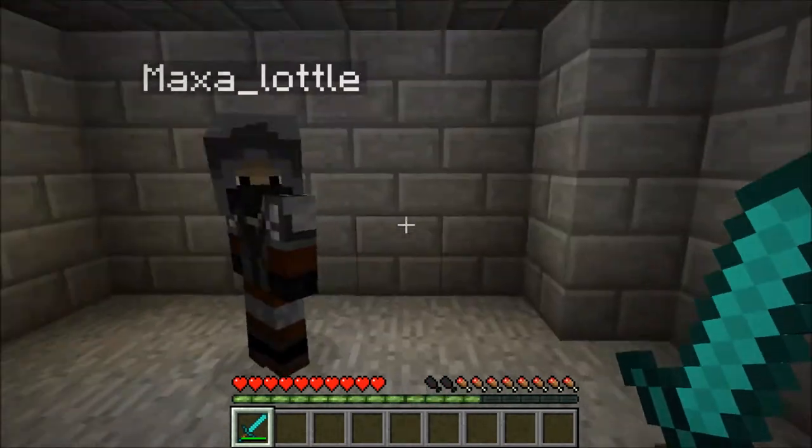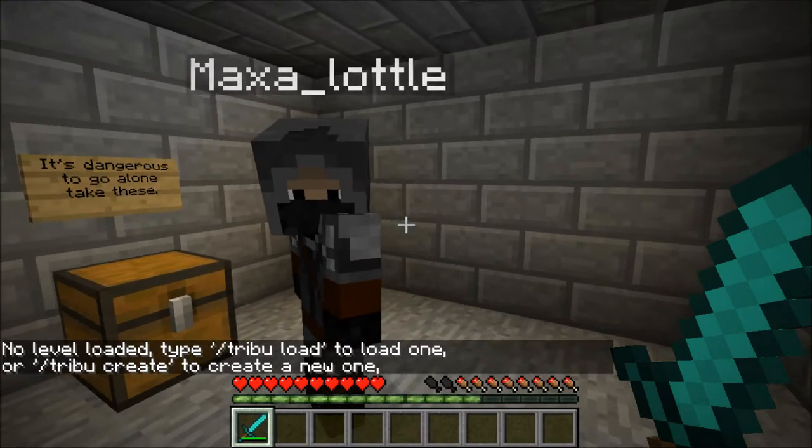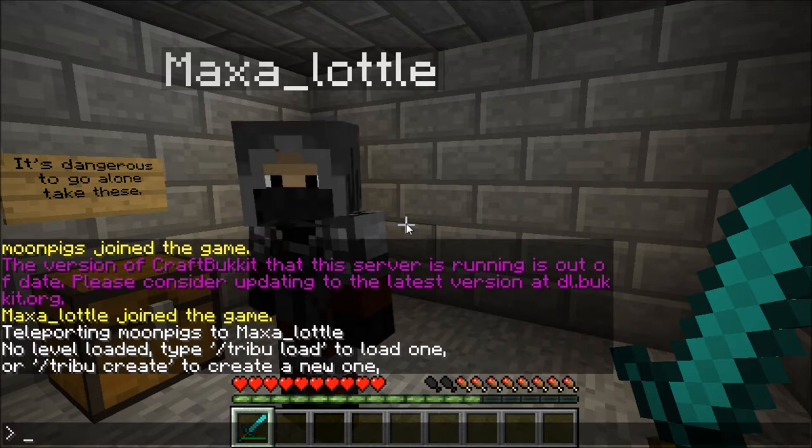How do you set the spawn? Well, to set the spawn you open up your chat in Minecraft and you type in slash ispawn set. The reason it will say 'no level loaded' is because before you even do that, you have to create a Tribu level.